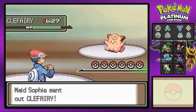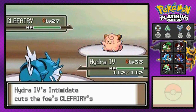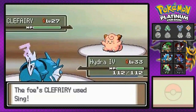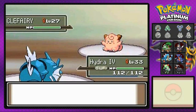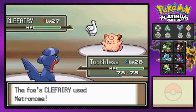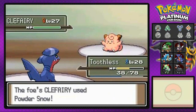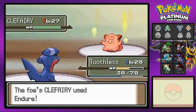Maid Sophie comes out with her Clefairy and I'm here to kick some butt, intimidating her. Thunder misses — oh my god. Then she puts me to sleep and I've already wasted two turns, so I've screwed up the whole challenge. I'm going to look up Bulbapedia while this Clefairy is kicking my butt to talk about what you can actually get here.